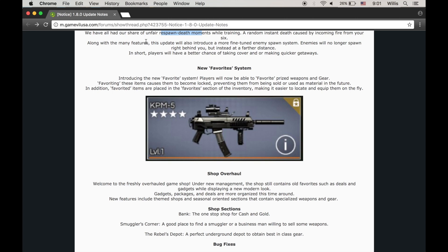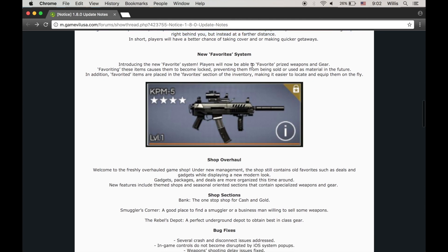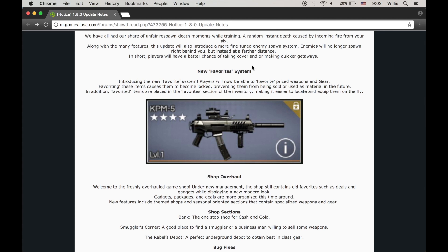Along with the many features, this update will also introduce a more fine-tuned enemy spawn system. Enemies will no longer spawn right behind you, but instead at a farther distance. That's a little interesting — that might bring back training in Train Yard. We'll have to give all the maps a fair chance in training, see if we can farm on maps other than Close Quarters Camp and Warehouse. I only use Warehouse, but hopefully that opens up Train Yard again and maybe some other options. Not a huge change, but it's something in a positive direction.